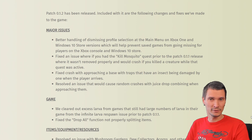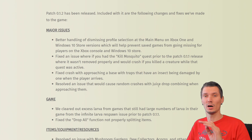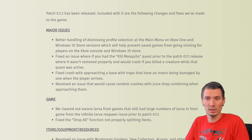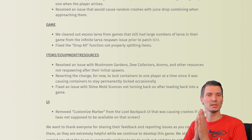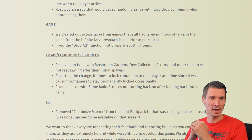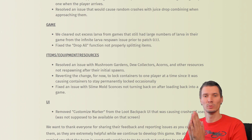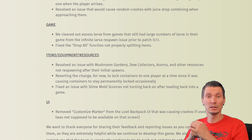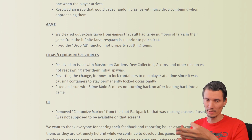And also a huge frame-per-second lag spike. I've seen those juice drops are now working perfectly without any issues. Also, they cleared out excess larva from games that still had large numbers of larva from the infinite larva respawn issue prior to patch 0.1.1. There was a lot of complaining that there were more larvae than the game could handle — making sounds, causing glitches, frame drops, everything — so that should be resolved.